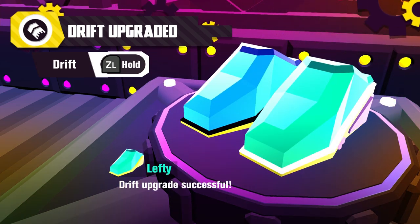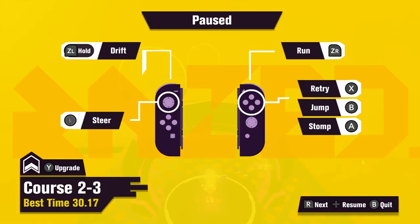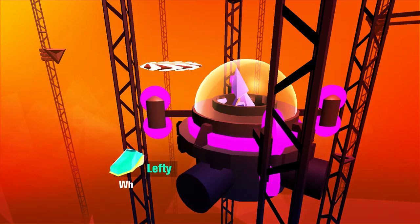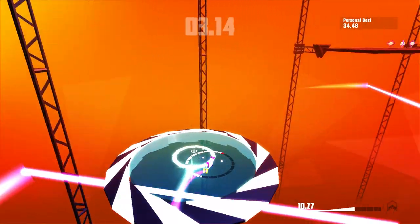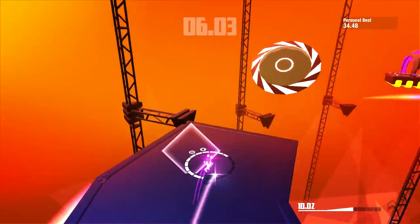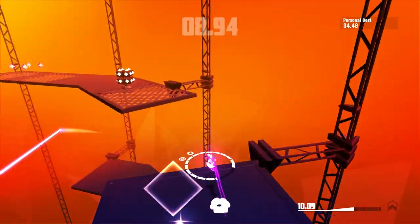Drift upgrade — we actually got the final one! Drift upgrade successful — the charge required to drift has been reduced. I want to see what that actually changed. I'm getting a B rank on every one of these levels because for some reason I can't get anything better than a B. This boss has you spiraling upward while he shoots lasers — that's basically the majority of the level.